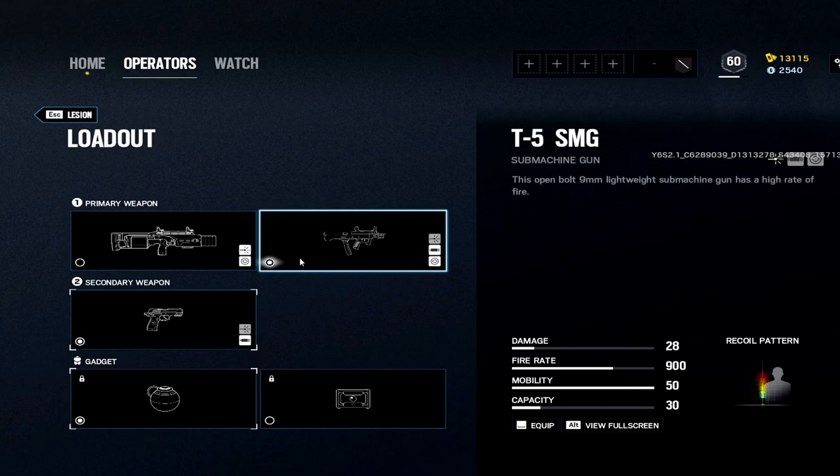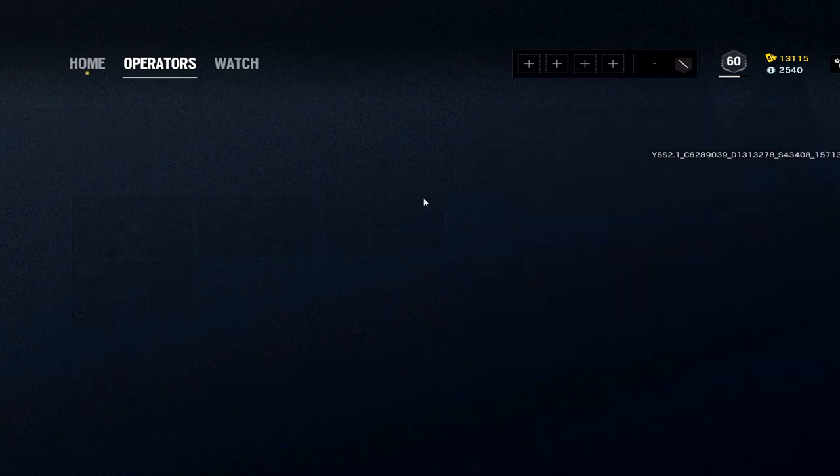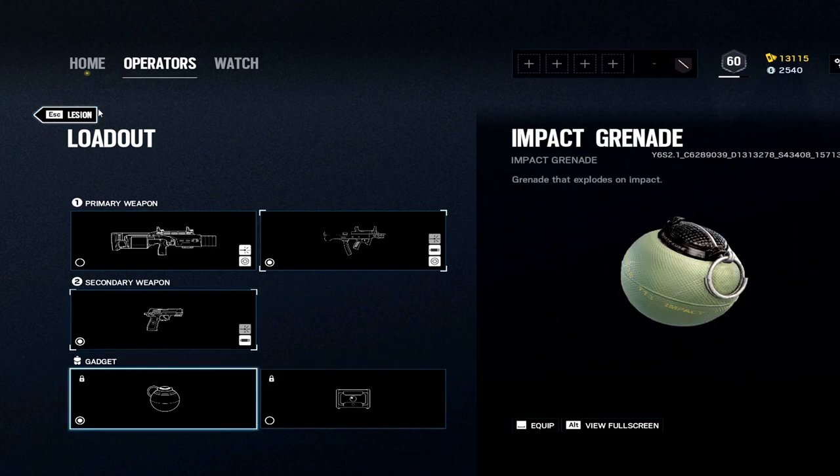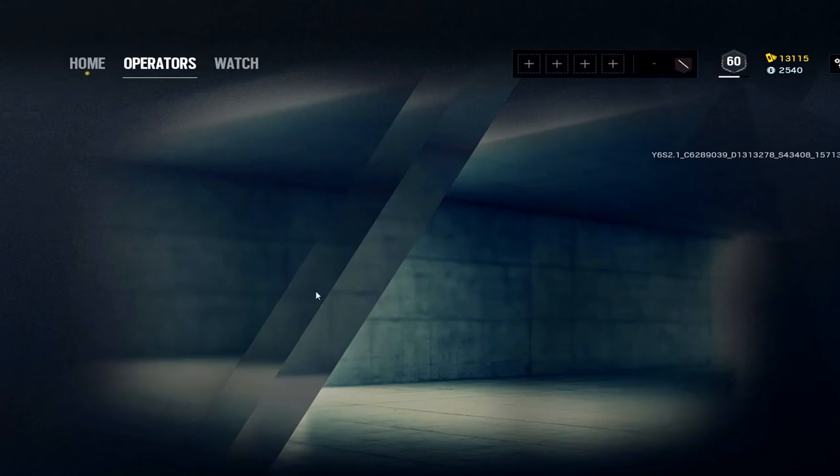Lesion: you lost the 1.5x but the T5 is still very good with hollow and also with the flash hider. Q9 pistol, then impacts are good to go.